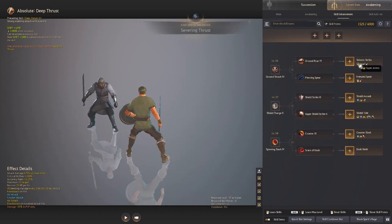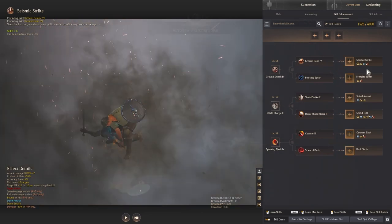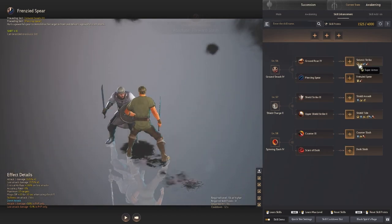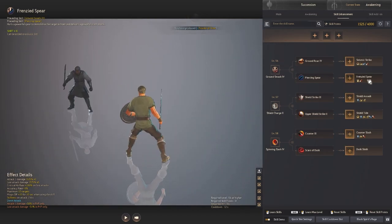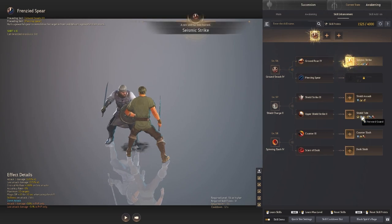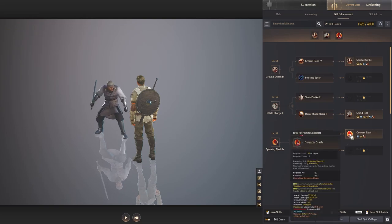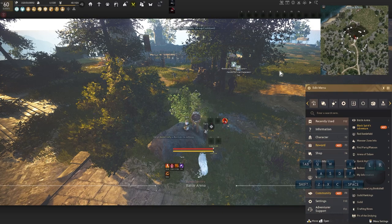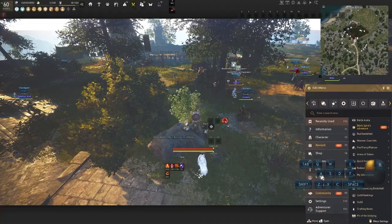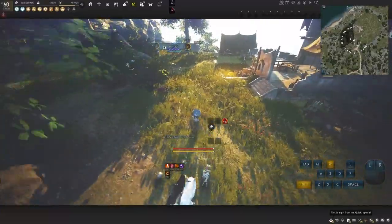Now we are in skill enhancements, and we actually want to use something that has super armor or front guard. The reason is it's really good for PVP. For example, Frenzy Spear is nice for range but has no super armor or front guard, so they can knock you down while you're using it — I don't recommend those. Instead, use something that has super armor or forward guard. This one looks good, and on the third one we want counter slash because it has a forward guard.